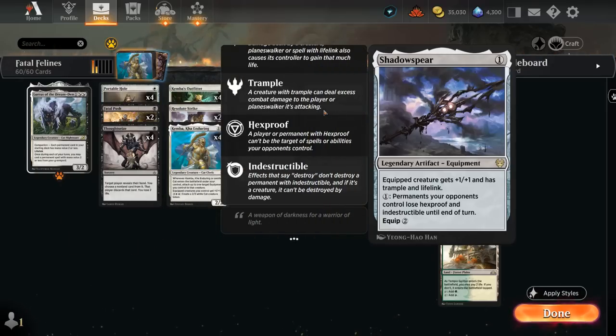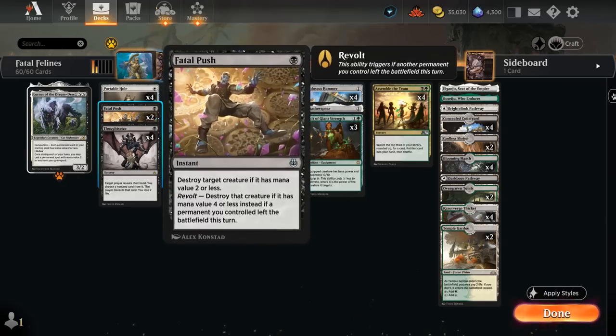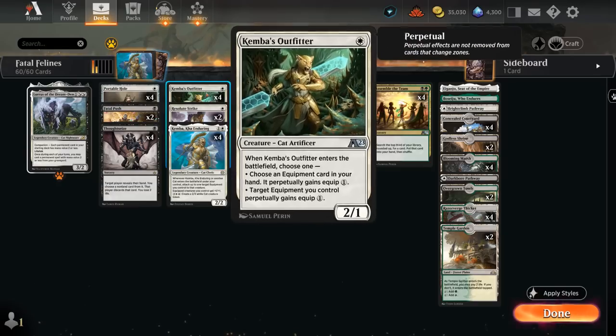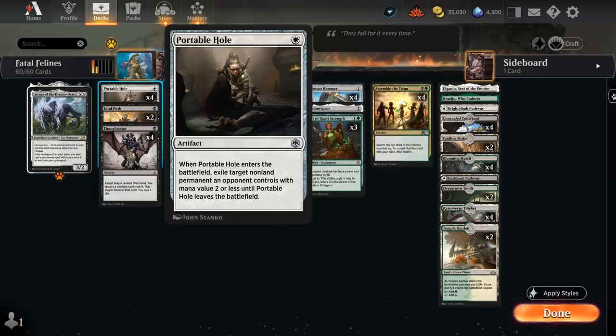We've got cheap interaction to round out the deck: four copies of Thoughtseize, mainly to take away opposing removal spells that could mess up our equipment synergies. Two copies of Fatal Push and four copies of Portable Hole as our own cheap interaction. Portable Hole is especially useful in the mirror match, exiling opposing equipment even after a discount from Outfitter, and against Blue-White Affinity decks with Darksteel Citadel. It's still a one mana removal spell against elf or wizard decks as well.